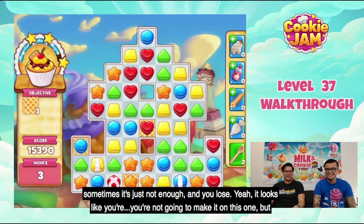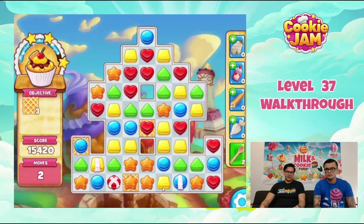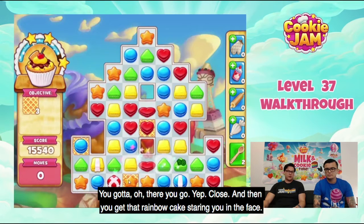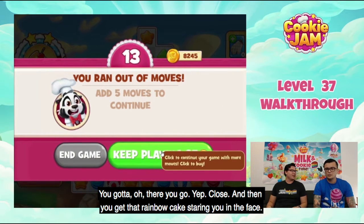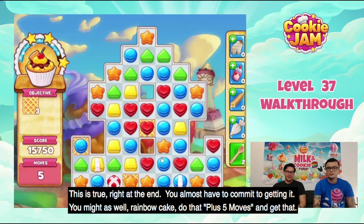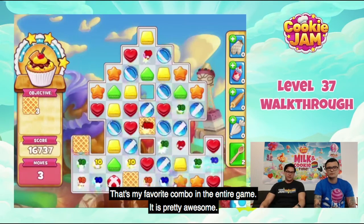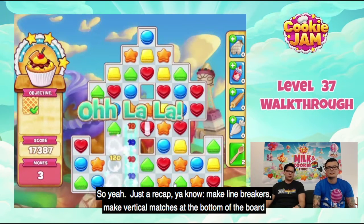It looks like you're not going to make it on this one, but you might get lucky — let's see. A little embarrassing. You've got to make that yellow match... oh, there you go! Close, and then you get that rainbow cake staring you in the face right at the end. You almost have to commit — rainbow cake plus five moves. That's my favorite combo in the entire game. It is pretty awesome — there you go, that's how you do it!